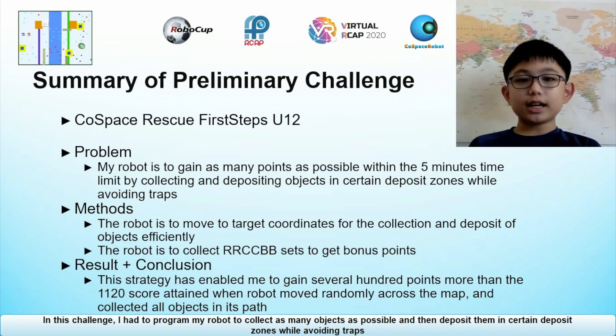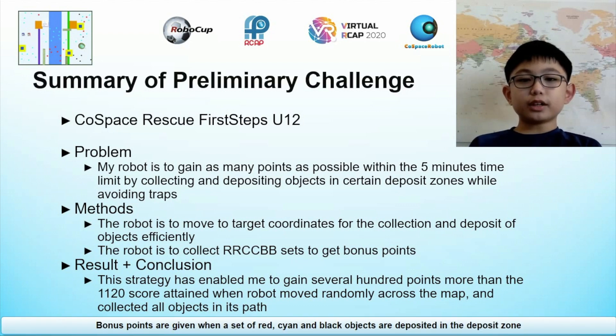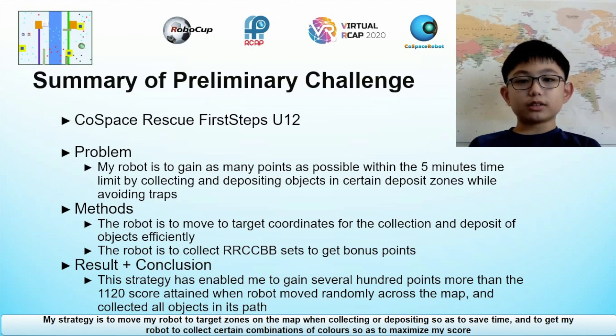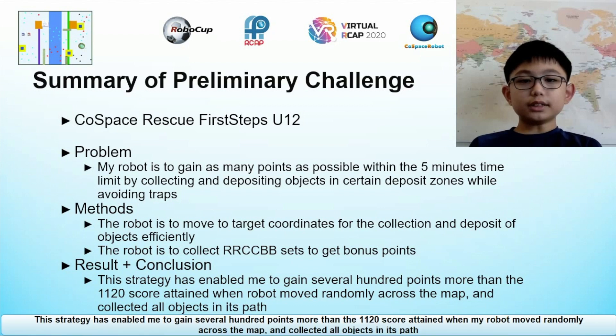In this challenge, I had to program my robot to collect as many objects as possible and then deposit them in certain deposit zones while avoiding traps. Bonus points are given when a set of red, cyan and black objects are deposited in the deposit zone. My strategy is to move my robot to target zones on the map when collecting or depositing, so as to save time and to get my robot to collect certain combinations of colours so as to maximise my score. This strategy has enabled me to gain several hundred points more than the 1120 score attained when my robot moved randomly across the map and collected all objects in its path.